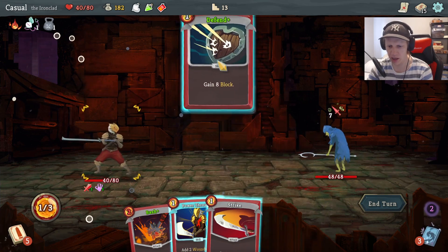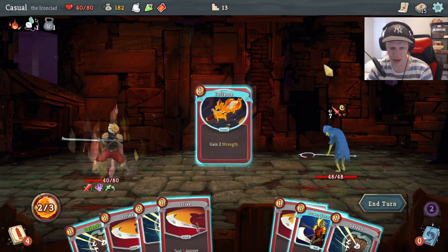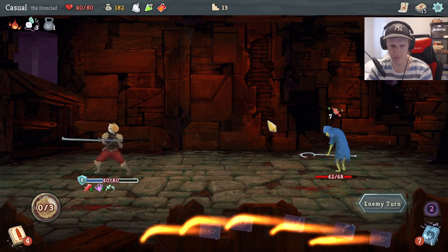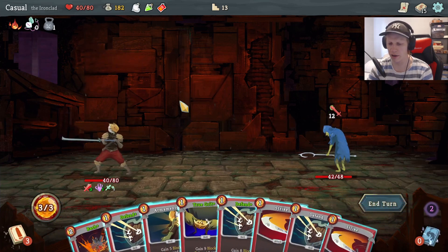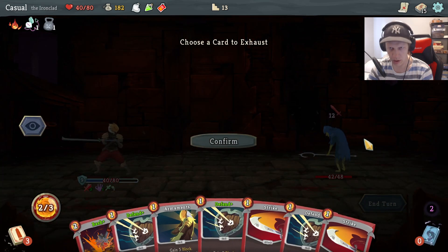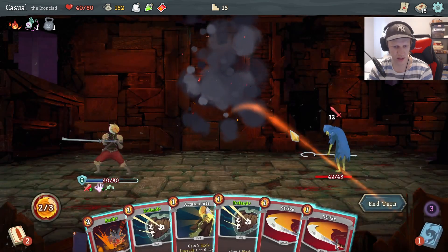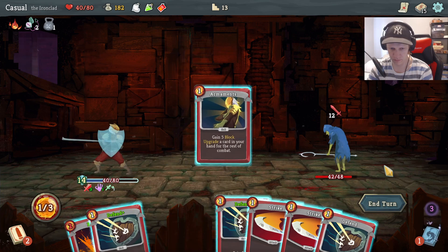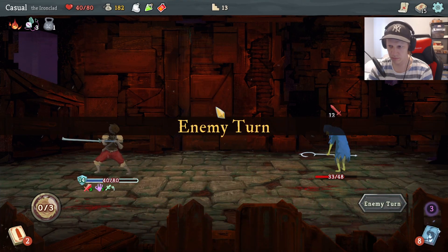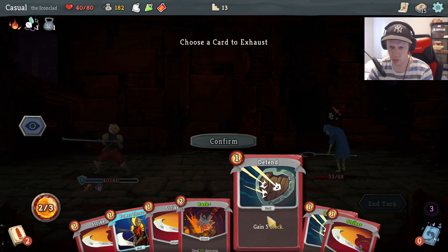I'll get some strength. I've met no elites here. He's attacking for 12. I get to choose which cards to exhaust — that's pretty good. I'll remove the shitty defense. Let's remove this one.